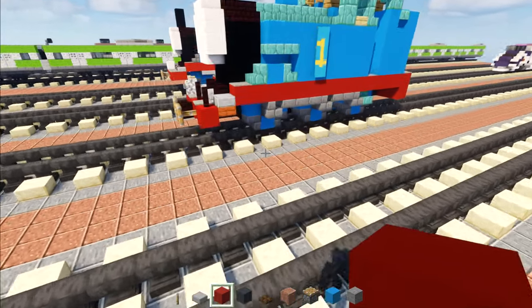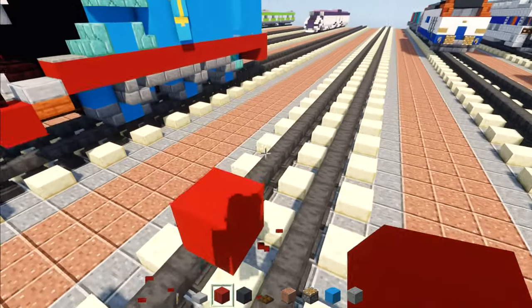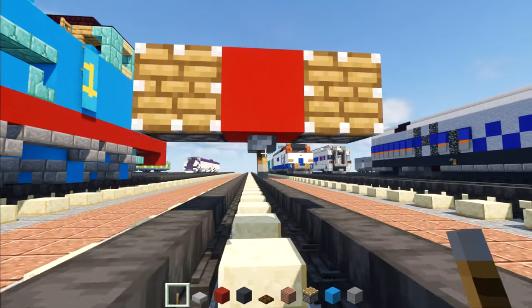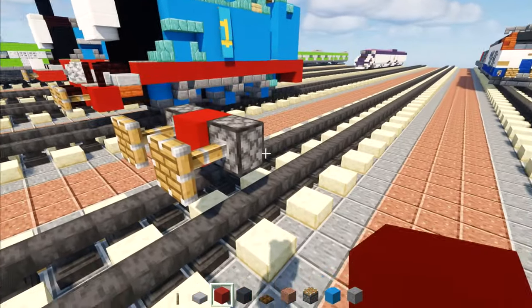So first thing we're going to do, we're going to take red concrete and we're going to place that two blocks above the tracks, and we're going to add pistons to the sides of it. Then underneath we're going to add a lever, pull it down like so, and add red concrete to the sides of that.